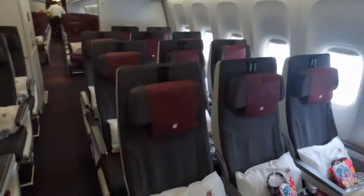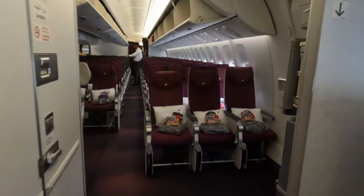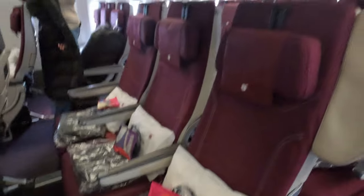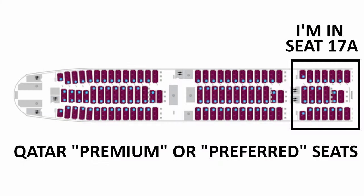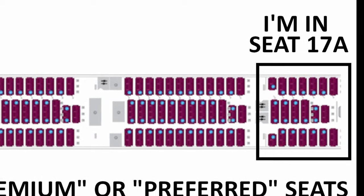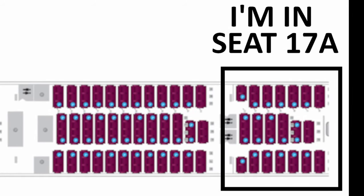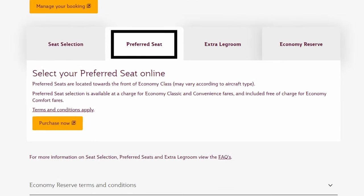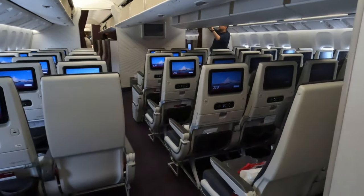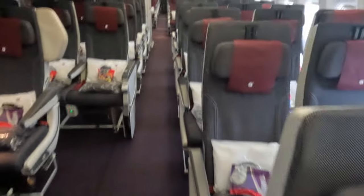I booked the points redemption through British Airways — it cost 35,000 Avios one way from Melbourne to Doha, which is high considering it's 45,000 Avios from Melbourne to London. The only way I could map it with points was to book the two flights separately and have a night in Doha. So how did I end up with all three seats? There's a bit of luck because it wasn't a full flight, but also because booking through BA gave me free seat selection with my status. This forward cabin is marketed as premium seating and the seats are more expensive to pre-book, so the cabin is naturally less populated, while the rear cabins were almost full.